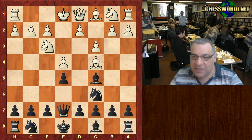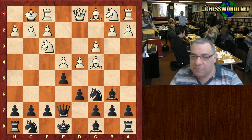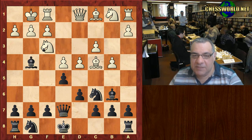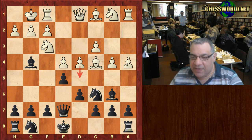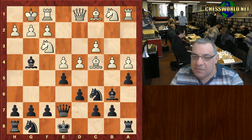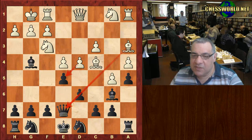Queen e7, white castles, d6, d4 — the bishop drops back, b4, Bishop g4. This looks like a nice pin and pressure on the center. a4 threatening to trap the bishop, now with a5. Black reacts to stop that — b5 pushing the knight back, and now Bishop a3.